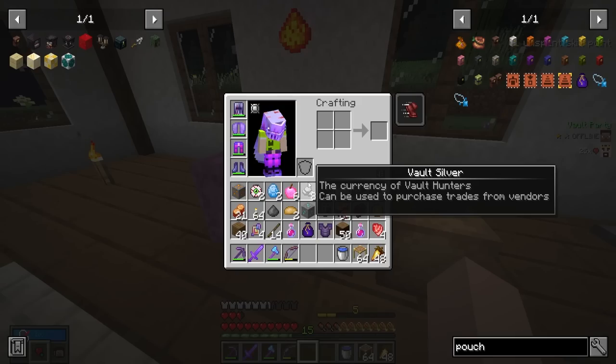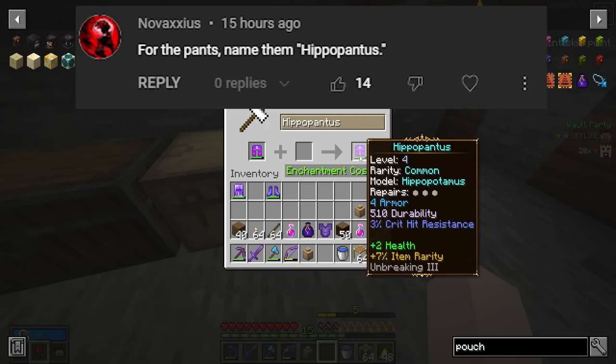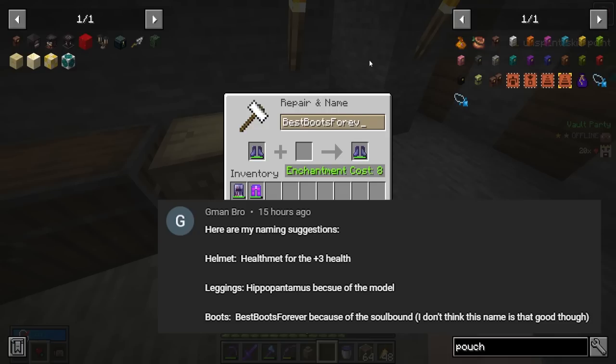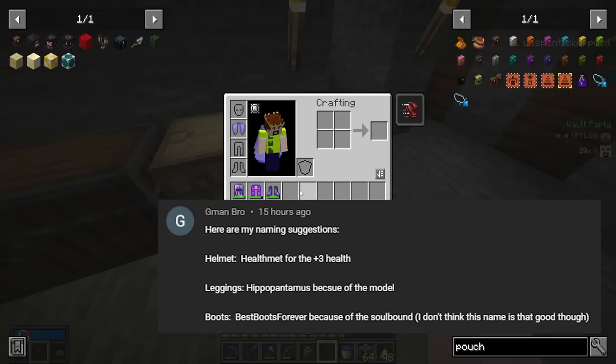Last episode I asked y'all to come up with a name for the vault gear we have right now. For the pants, we got 'hippopantus' because they're the hippopotamus model — that's hilarious. For the helmet, we got 'the health mitt' because it gives us plus three health. And for the boots, we got 'the best boots forever.' We'll see how long they're the best boots forever for.